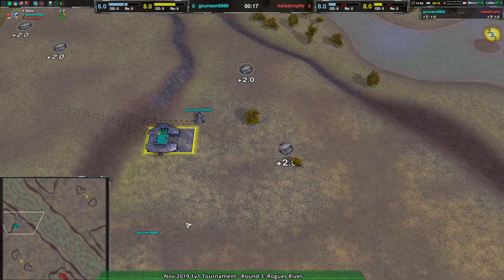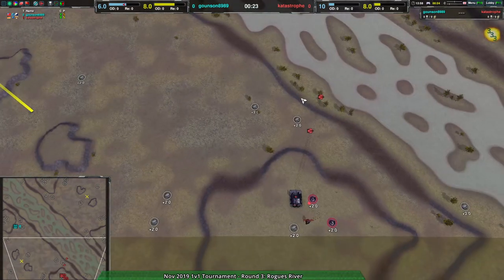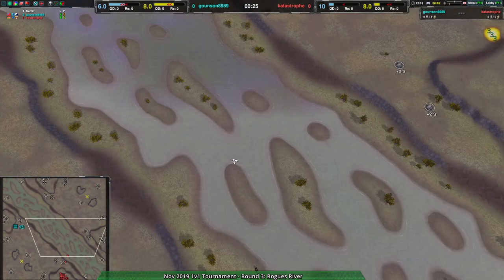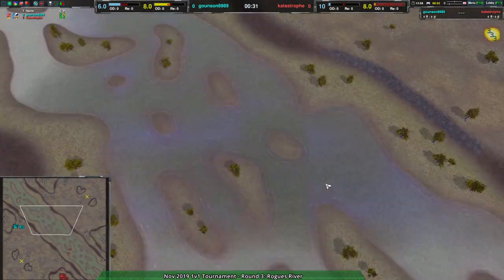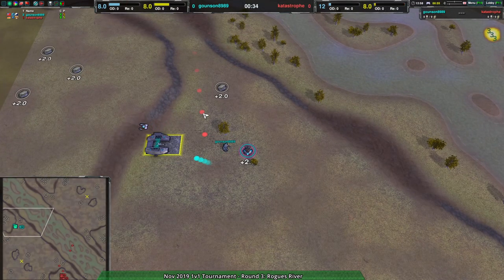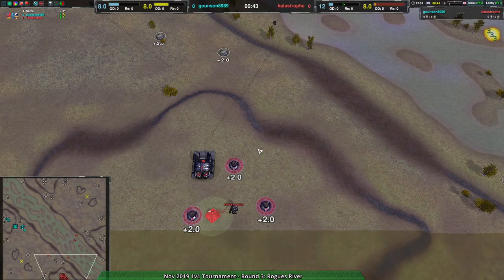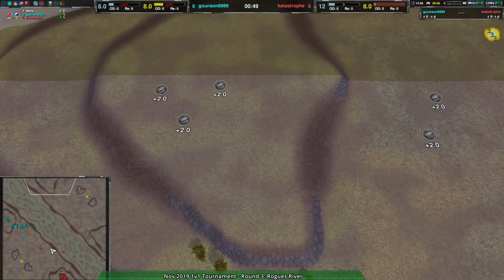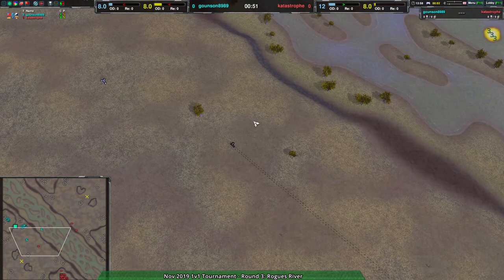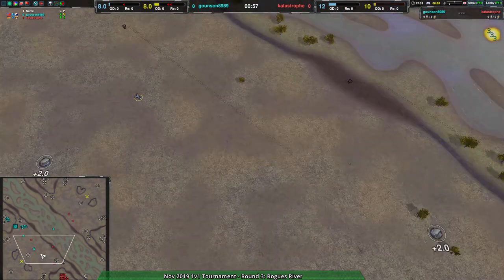Gownson - I'm not sure if they realize where Catastrophe is. They might think Catastrophe is over in the southeast side of the map, although even then hovercraft is going to have a hard time getting around here - this is not particularly deep water so hovercraft isn't particularly necessary. Catastrophe is assuming Gownson is over on the cross map, checking the north side. Actually they have a glaive going over to the western side of the map, which will find Gownson, and another couple going to the northern side, which won't find Gownson because Gownson is not there.